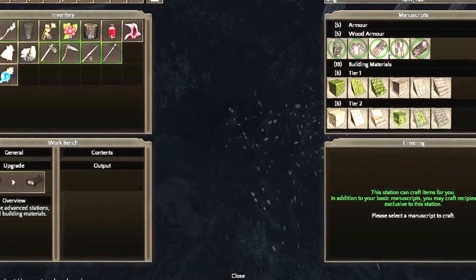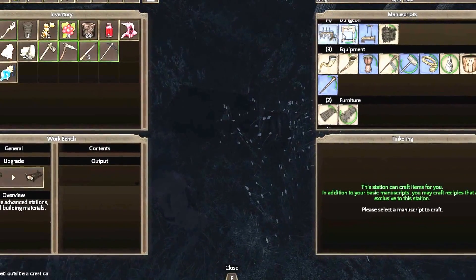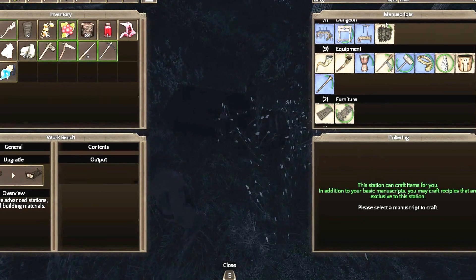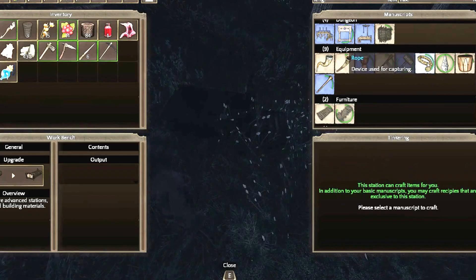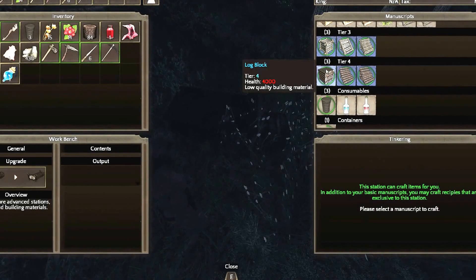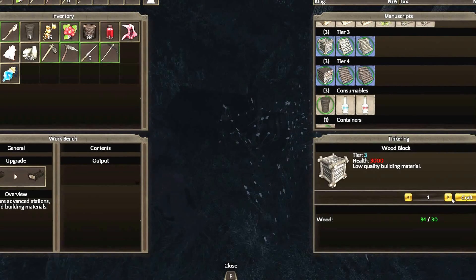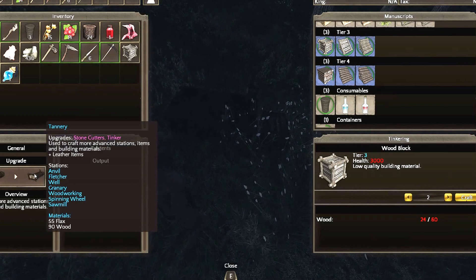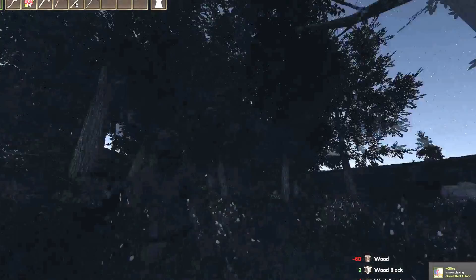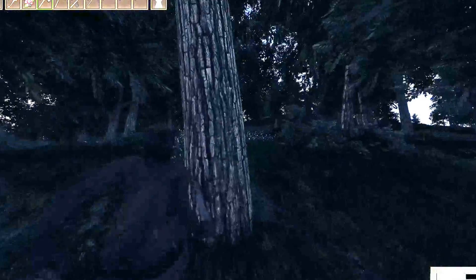We have a basic workbench now. Hit E and these are the things you can craft: you've got some torturing devices — gallows where you like to hang people, a wooden cage if you want to trap somebody, a rope so you can rope people — yeah, you can rope people in this game. You've got some beds too. What I like to do is upgrade my workbench as fast as I can. I can build some basic wood blocks right now. To upgrade the workbench it needs 55 flax and 90 wood, which we don't quite have enough of yet, so we're going to gather those up.